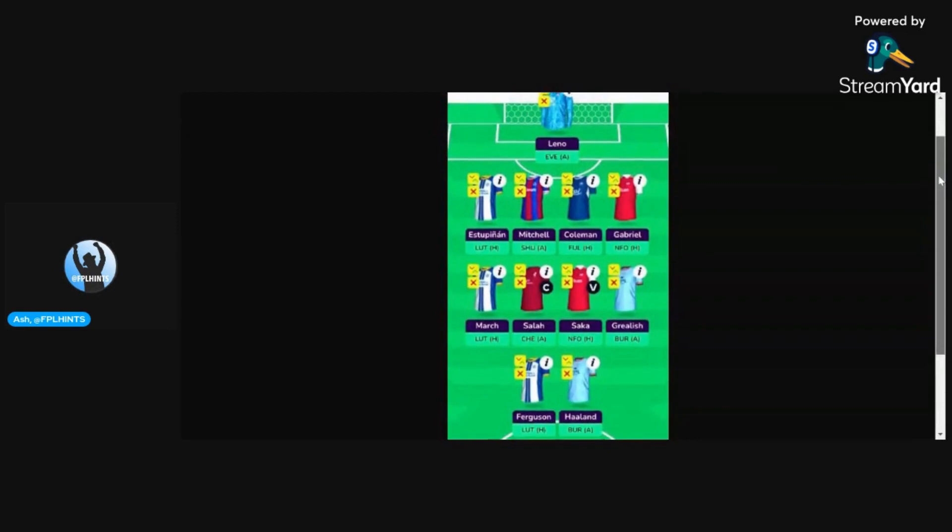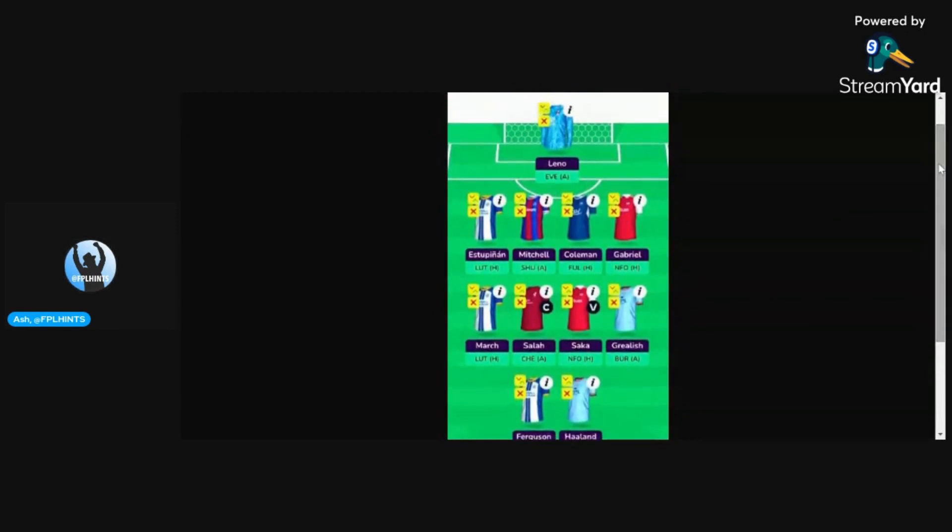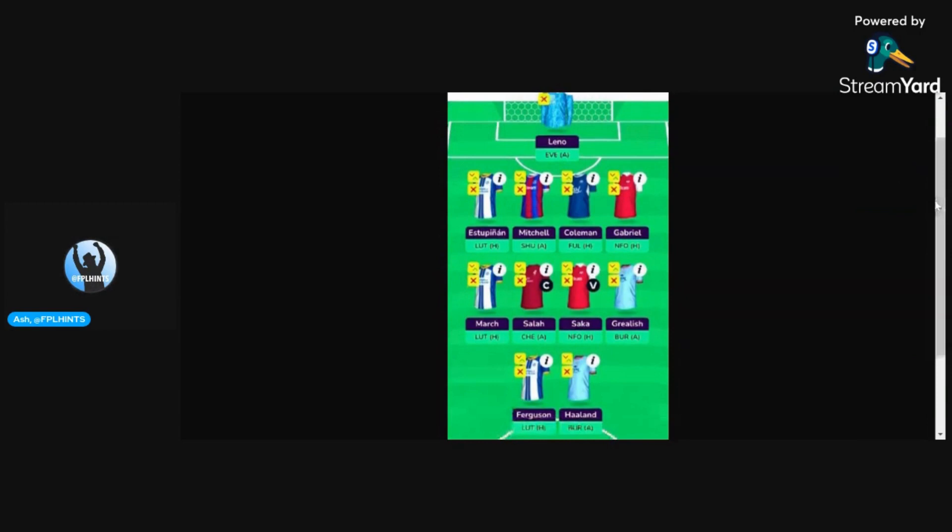Coming on to the next draft, we've got a 4-4-2 formation. In this team they've chosen Leno in goal, who will be facing City and Arsenal in the opening four games. Then Estupinan, March, and Ferguson are the Brighton cover here, with Mohamed Salah, Saka, and Haaland also being accommodated, which is fantastic. Gabriel is the other Arsenal defender that makes the cut, and interestingly enough they've given Grealish a go in this starting 11 as well.